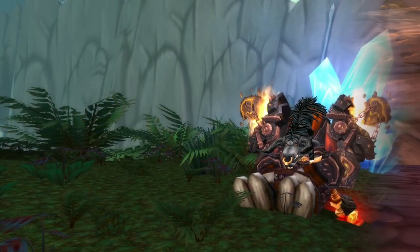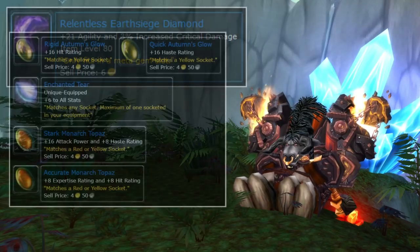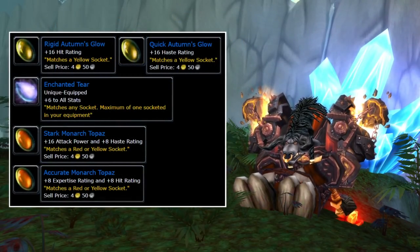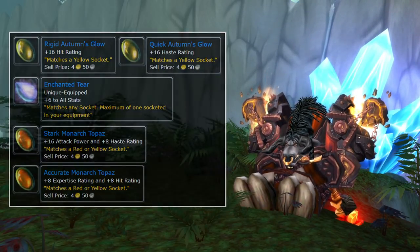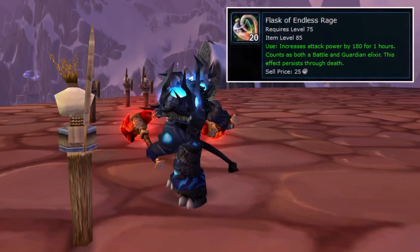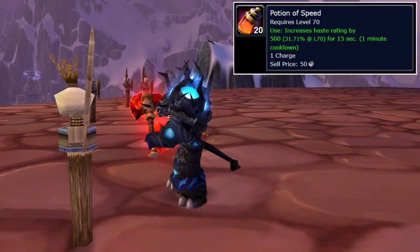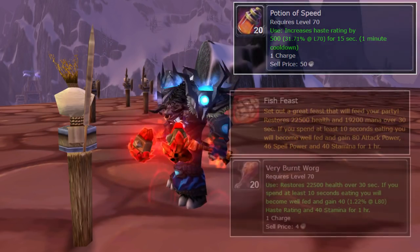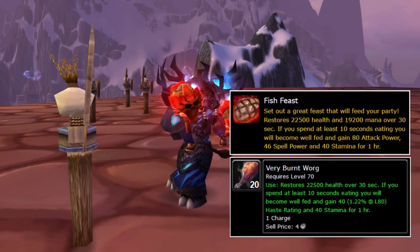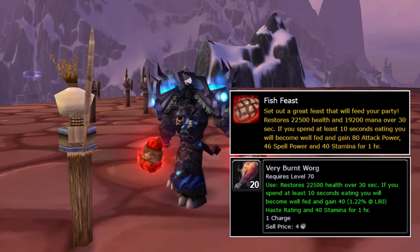In this expansion there is only one meta gem I like to use as an Enhancement Shaman: the Relentless Earthsiege Diamond. For other gems you have many different options, but here are a few I mainly prefer to use in the first couple of phases — also because you need to make sure you become hit and expertise capped. Once you have taken care of those two stats, you can start focusing on getting more haste and attack power. The flask I use is Flask of Endless Rage to increase my overall attack power, and whenever I'm about to use my cooldowns I also use a Potion of Speed. For food buffs, there are two decent options: either Fish Feast to increase your attack power, or the other one to increase your haste. In the beginning of Wrath of the Lich King, if you lack hit, you could also go for a food buff that provides hit.